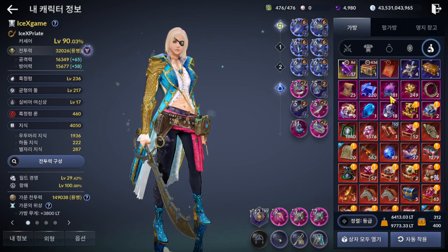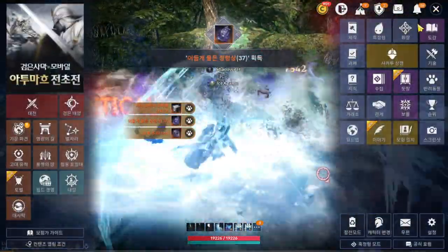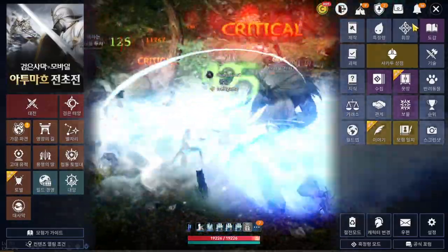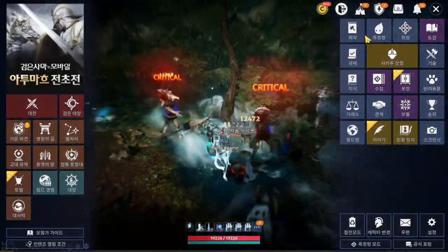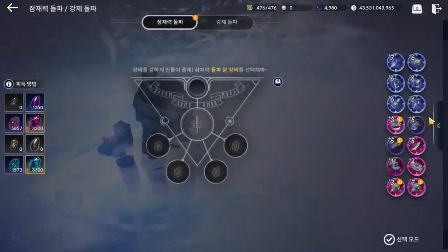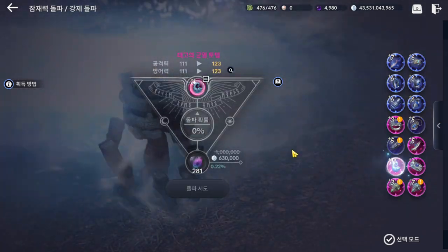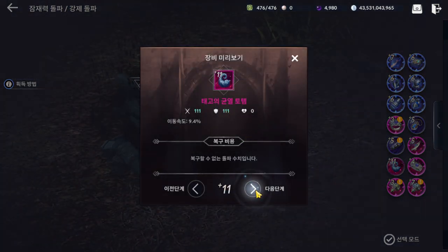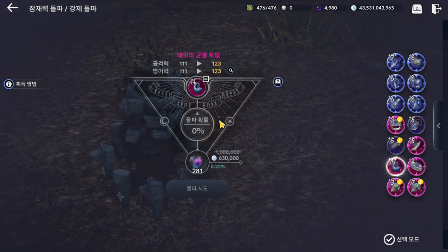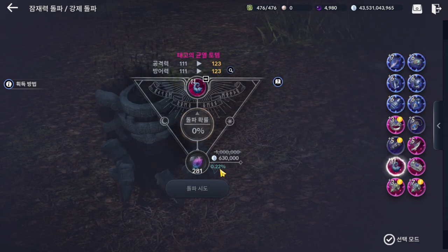Some players sent me a photo claiming they already reached level 40. How many Root of Surgery do you need to reach level 40? Let's talk about how many Root of Surgery you need to upgrade a pink totem to plus 40. From plus 11 to plus 12, it's 0.2 percent — that's going to need around 480 to 500.